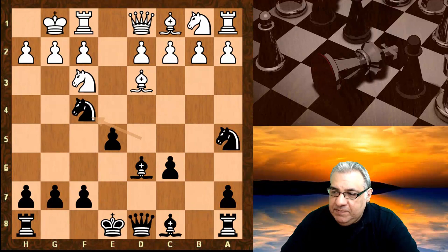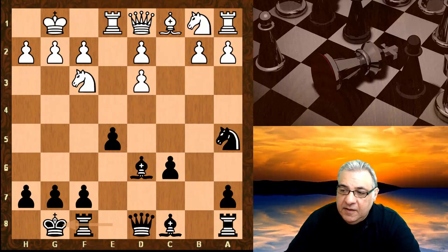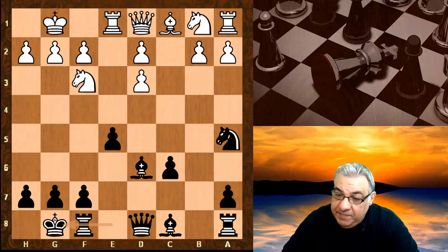White castles, knight f4 — this has been seen in grandmaster games and is a very interesting continuation. Knight takes d3 shatters white's pawns and black offers a second pawn, so it's a super dynamic variation. If f6 here, there's d4 and this is quite powerful for white — after d takes, f takes, d3, white has a nice position.